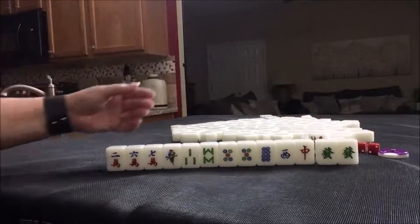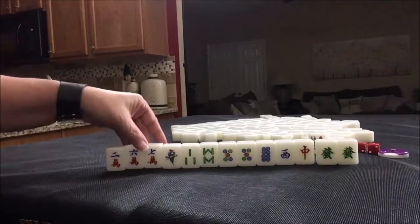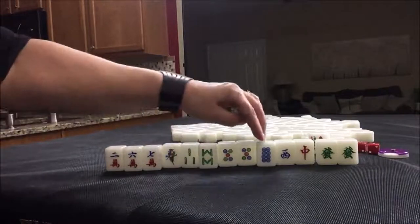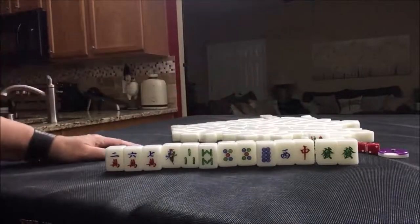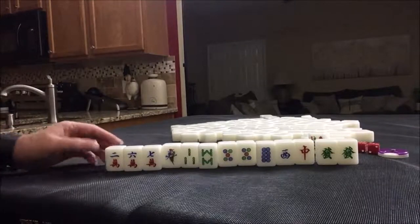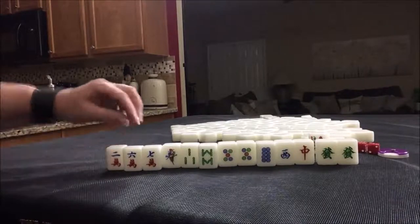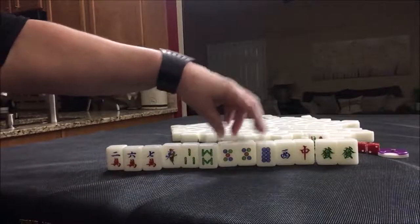I definitely would try to get the Dragon Pung — that would be two points. We do have 6, 7, 8 and 8, so there is slight potential for Mixed Triple Chow. We're really light though with the 6, 7, 8 for these two, but we have representation in each suit. Mixed Triple Chow would be number 41 and that is eight points. I think I would discard the 2 first, see if Mixed Triple Chow comes in. If not, fall back to half flush with dots and honors.